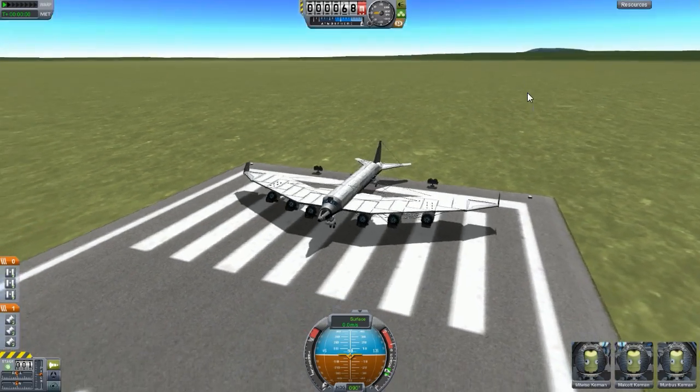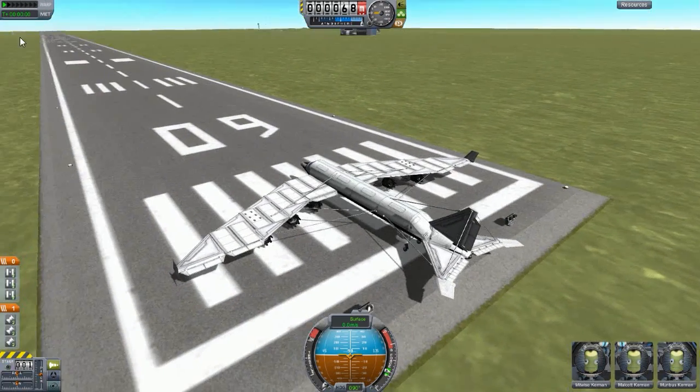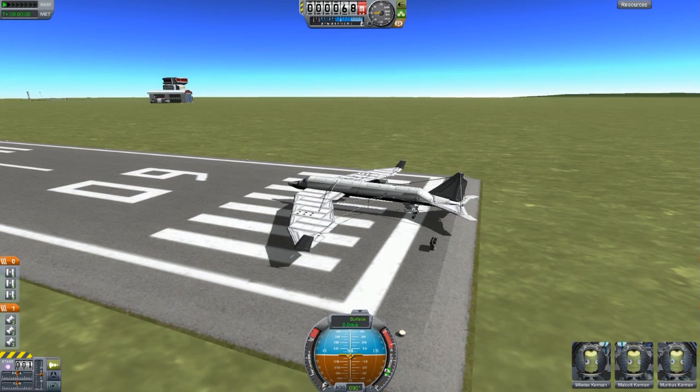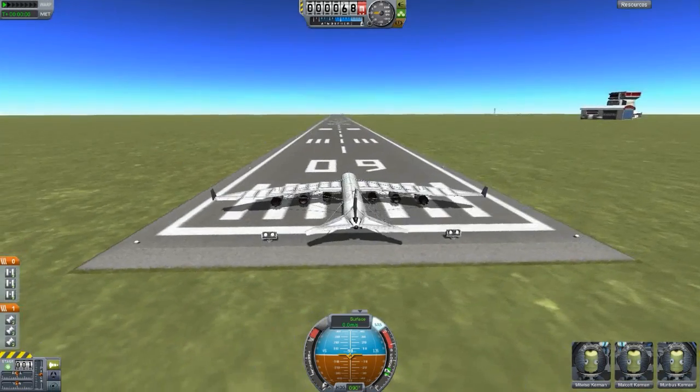Hello and welcome back to another video on Kerbal Space Program. This is subscriber designs episode 9. And today we are starting off with the Albatross by Professor Kat - he's written his name as PROF underscore Kat. So thank you for your awesome submission.